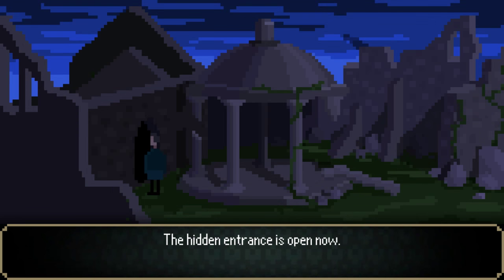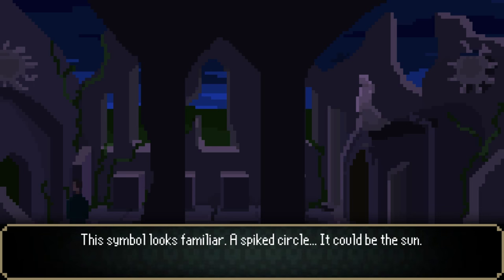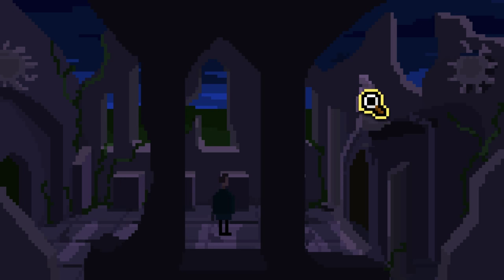The hidden entrance is open now. The symbol looks familiar — a spiked circle; it could be the sun. A statue of a Madonna, but something is off. I cannot tell what it is.